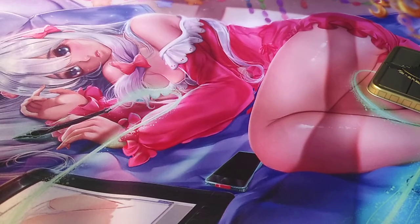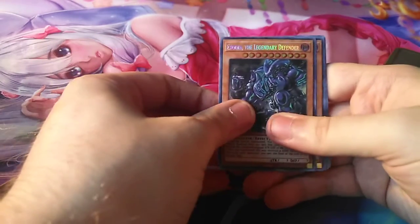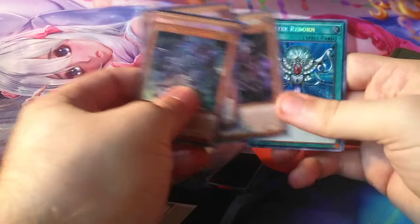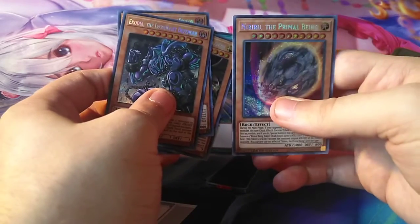I'm starting out strong with Exodia. Let's open these up first. Hopefully I get something good like Nibiru. A little bent too, kind of sucks, but oh well. There's Alternative, Slifer, Monster Reborn — hey, there it is! Nice. I think that's one of the most expensive promos you can pull.